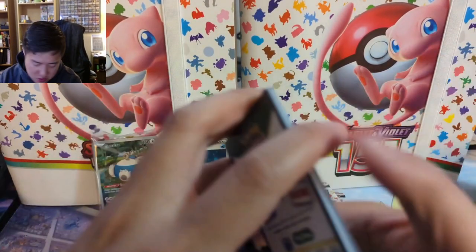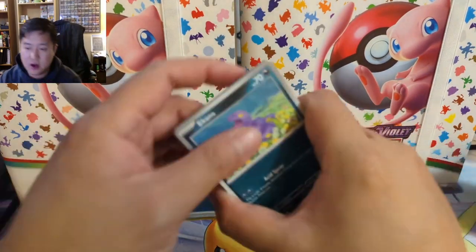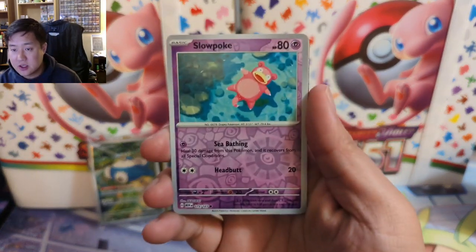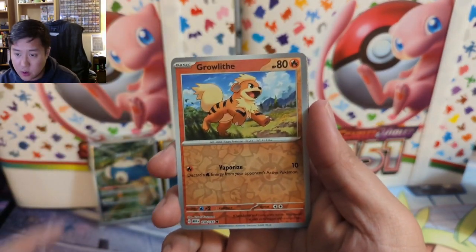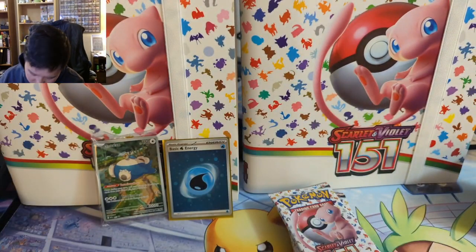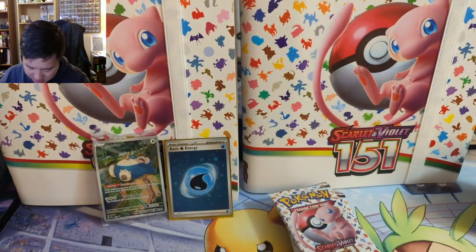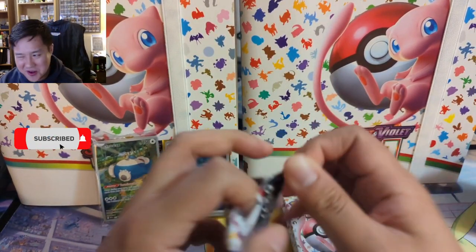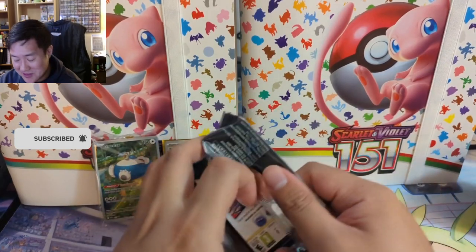We have two ETBs to open today so we're going to skip to the back. Let me figure out a pack trick for this. A Slowpoke into a Growlithe into a Machamp — oh, I think there's an alt art. I think it's Machoke. All water energy so far by the way, oh that's a darkness — just kidding. The Machoke — I was looking at the book — that one looked pretty good.